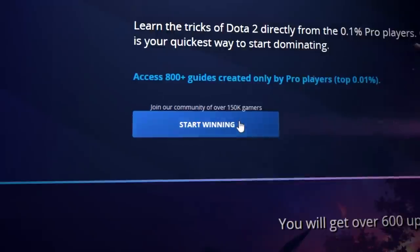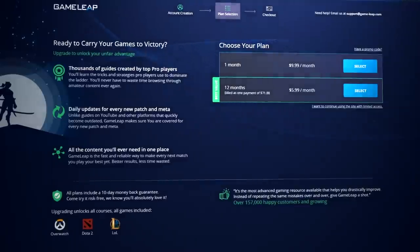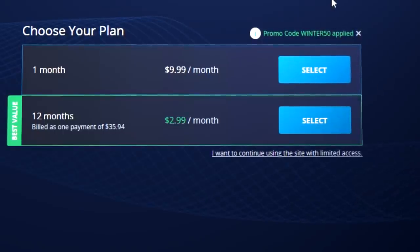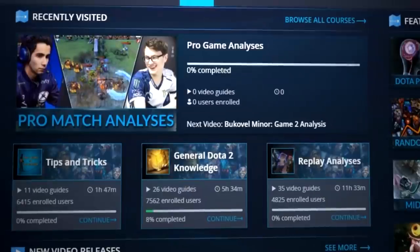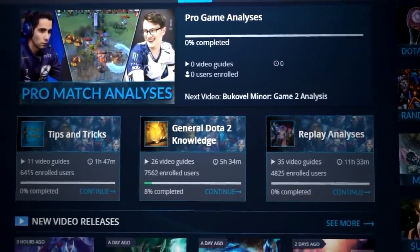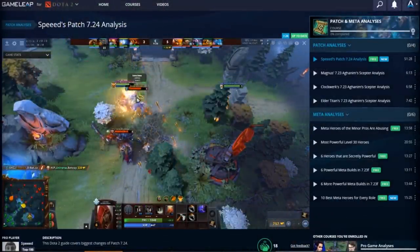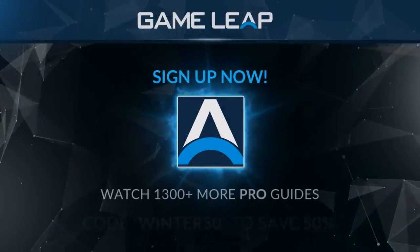If you guys are excited for patch 7.24 and want to see pros play the heroes that are probably going to be buffed or very popular in this patch, go check out the Game Leap website. We are having a 50% off winter sale right now — it's unbelievably cheap. Please click the link and hopefully I'll see you there.